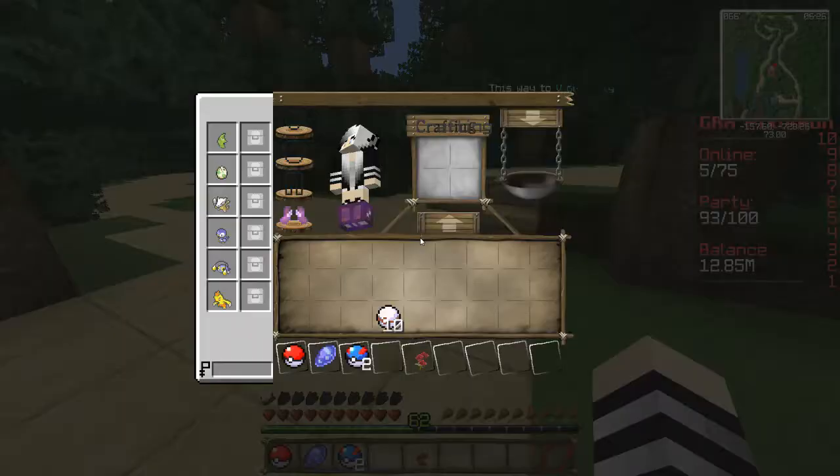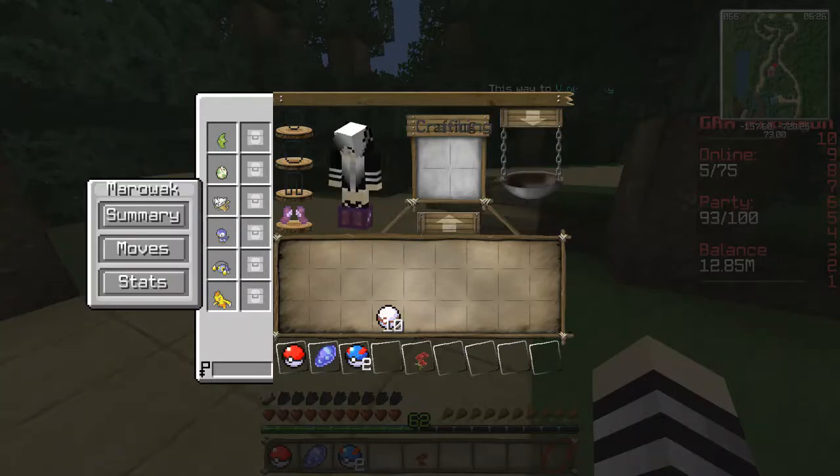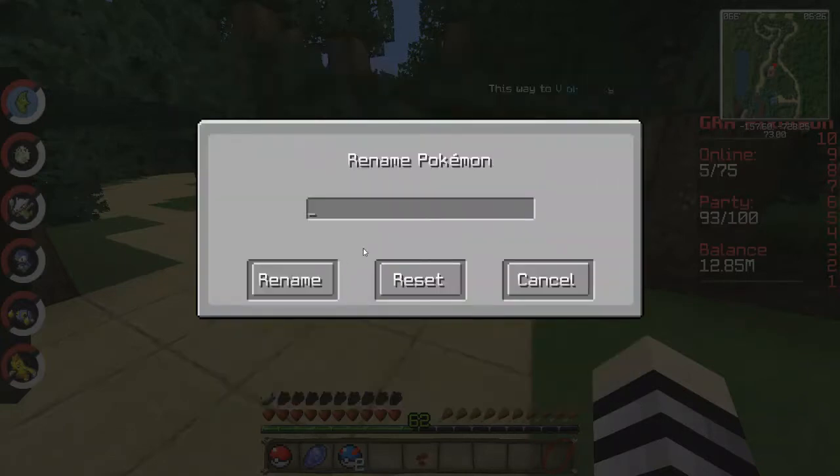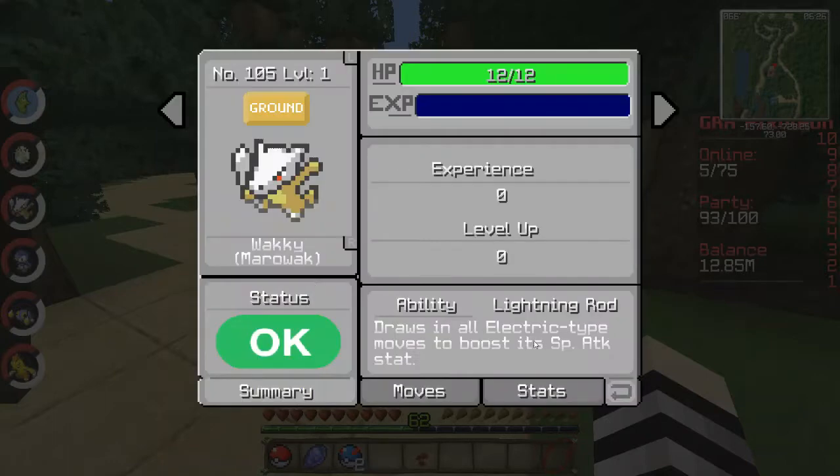Per the rules of Egglock mode, we have to name these hatched Pokemon. It's a Marowak — lightning mode one, which is kind of cool because electric attacks aren't affected by ground. This is the fully evolved form, so we'll name it Wacky — I like Wacky from Marowak. I'm not really good at naming Pokemon.